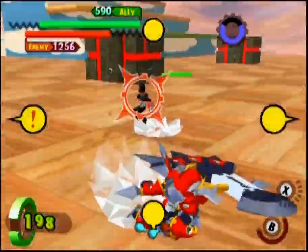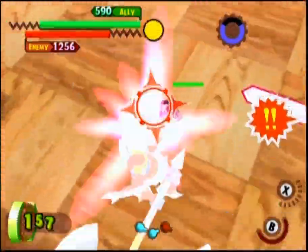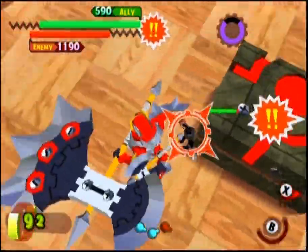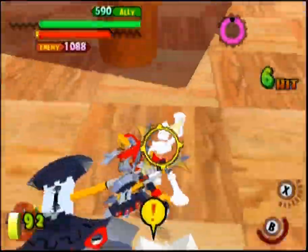His axe ability is a spinning slash with his axe. This ability is great for crowd control and taking out opponents around him, as well as giving him a bit of a dash to avoid attacks. Keep in mind, there is a small period of vulnerability afterwards, where you just sort of hang in the air before control is returned to you.